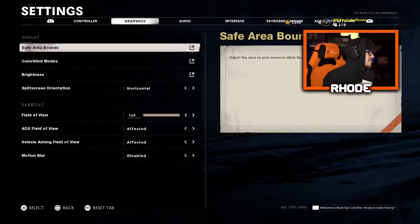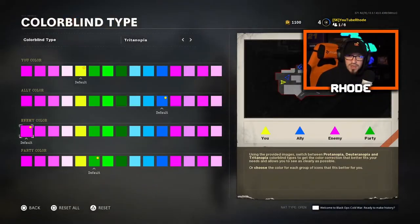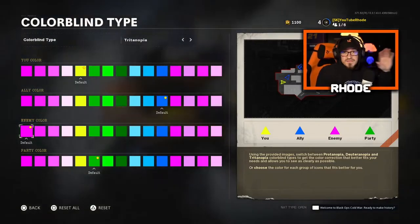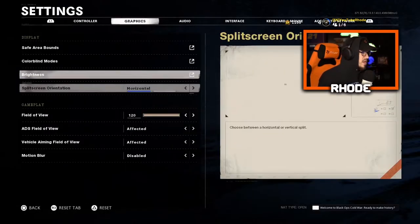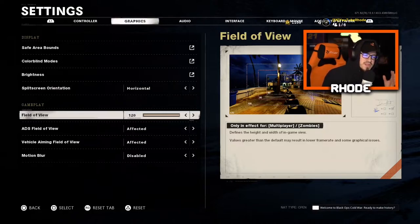For graphics, the colorblind setting — I use Tritanopia. I recommend this; it makes the game very vibrant and look really good. My brightness is at 47 — I lowered it a little bit. I also have the saturation on my monitor turned up and changed some hue settings on my Elgato to make my gameplay look great. Field of view is very important — I have it maxed out at 120. Anywhere between 110 to 120 is perfect, just whatever your personal preference is.